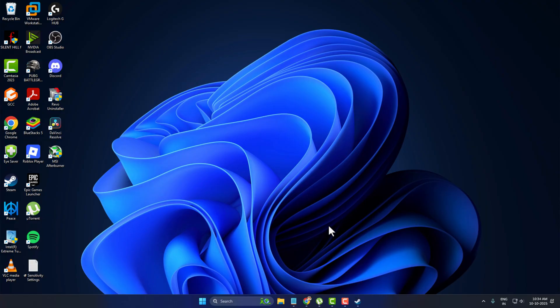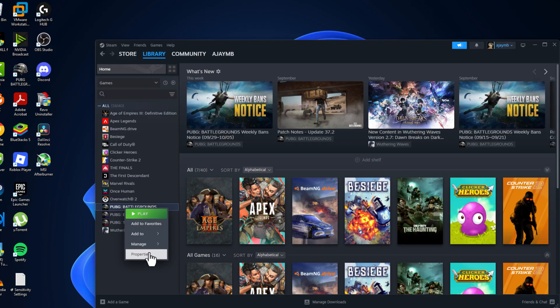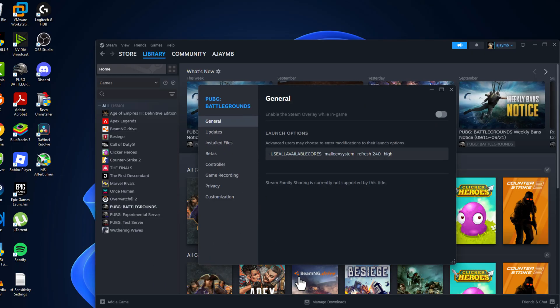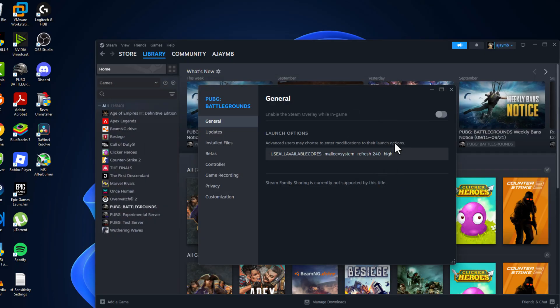I'll show you guys how to do it. Just need to open up Steam and right-click on the game and select Properties. You just need to check my video description for this launch option — just copy and paste it in here. I already did the refresh rate.